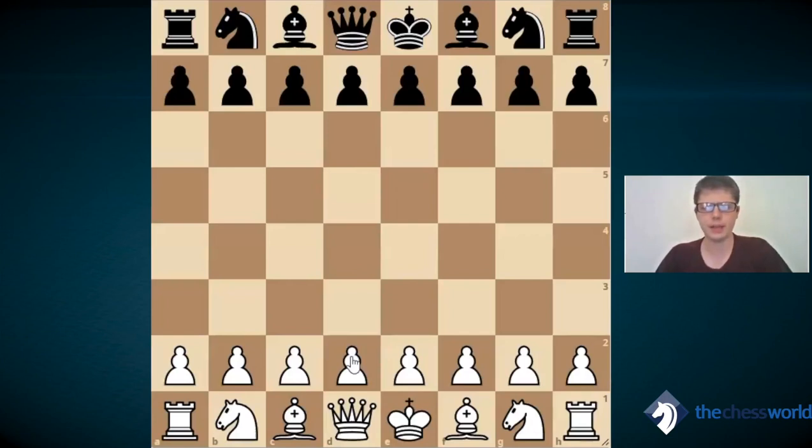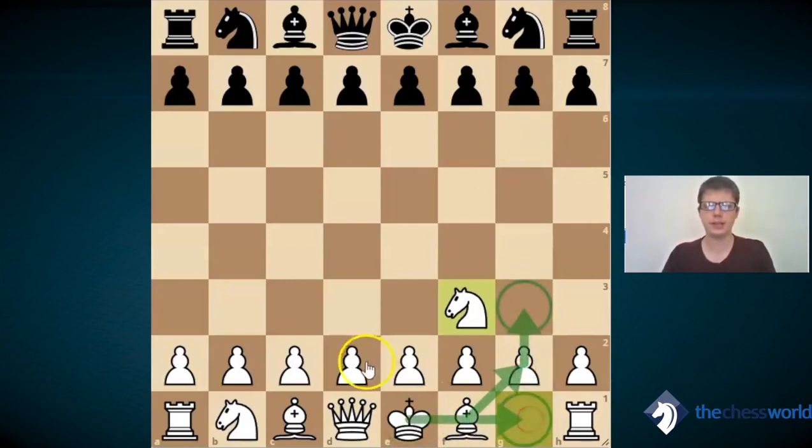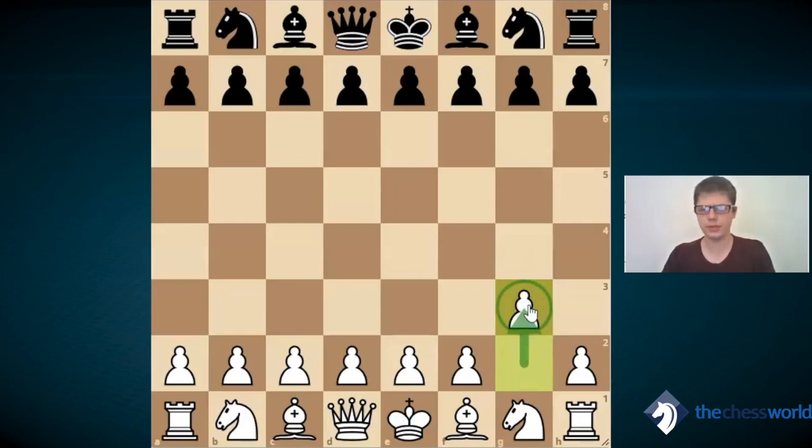So first of all, what is meant by the King's Indian Attack? Basically this is about the setup where white goes knight f3, later g3, bishop g2, castles, and d3. This is the main framework, and of course you can imagine this arising from a variety of move orders. b3 is also a very common choice. It's all about flexibility and what particular positions or openings you want to target.